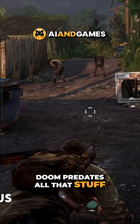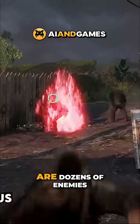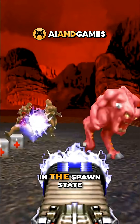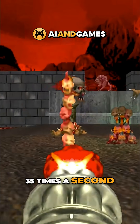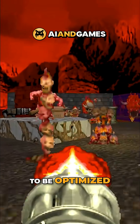DOOM predates all that stuff, but also it's designed for early 90s PCs, and quite often there are dozens of enemies running sight checks at once. Even if all the enemies are in the spawn state, each of them are calling the look function in the codebase 35 times a second. So not only does it need to work effectively, it also needs to be optimised.